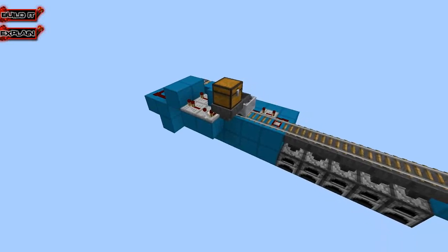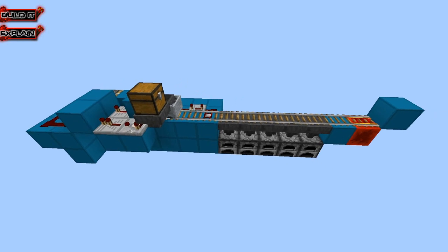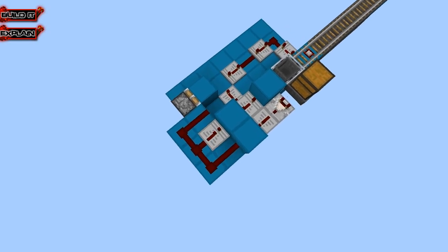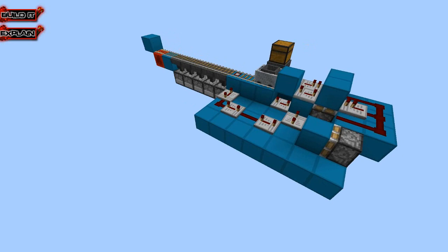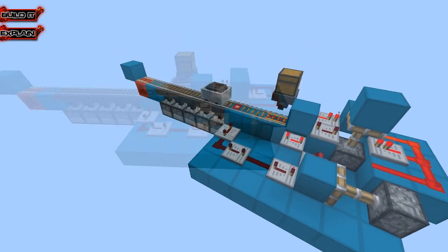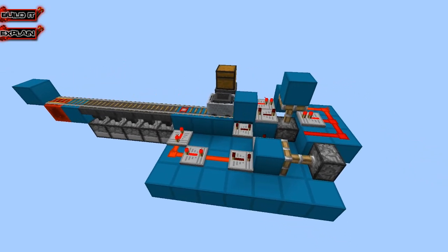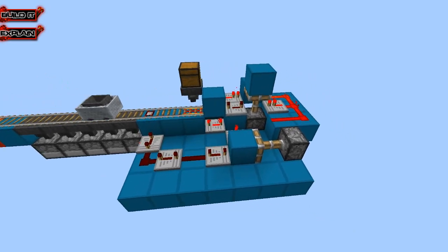Hey everybody, welcome back to kit number two. In today's episode we're going to be making what I call the automated cooker system. It's going to be the best thing I got for it. We're going to be building the part of the furnace system that will put items into the top slot of the furnace to be cooked. This system will only send off the minecart when there are items to be cooked, and it is a very smart system. So sit back, relax, and enjoy.